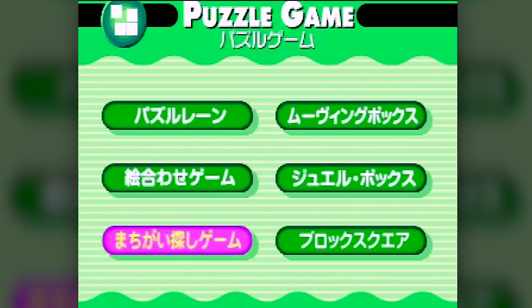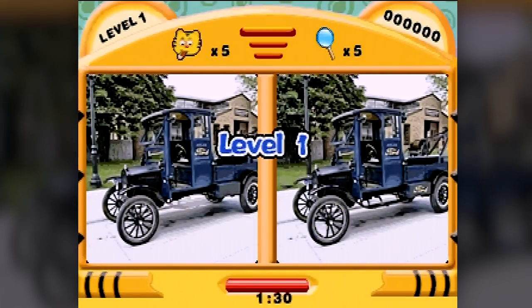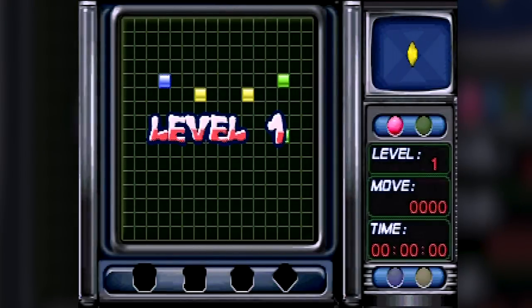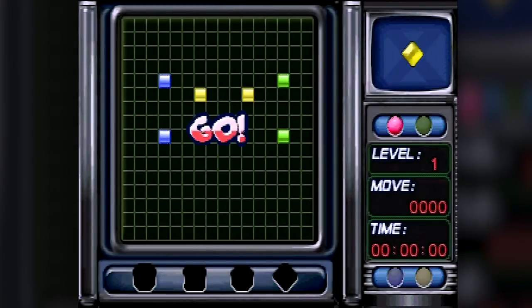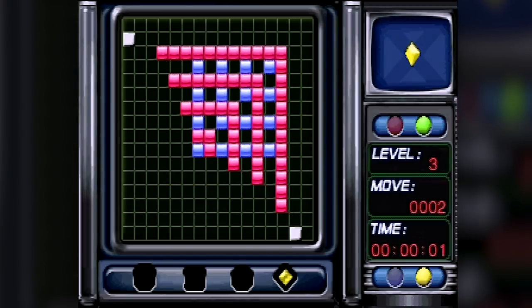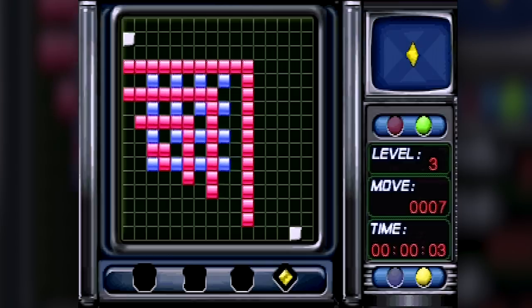The fifth game is a spot the difference game — look around for things that are different in one portrait compared to the other. This one is pretty boring. And the last game in the puzzle collection is a complex block lineup game. This one has a huge difficulty spike right at the beginning, and you'll probably find a good hour or two of gameplay in this one alone.